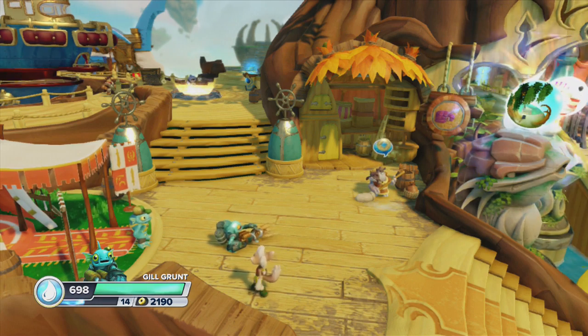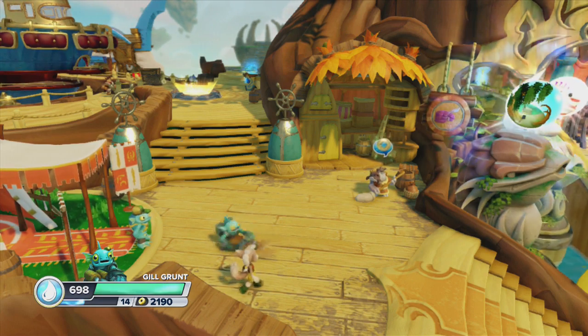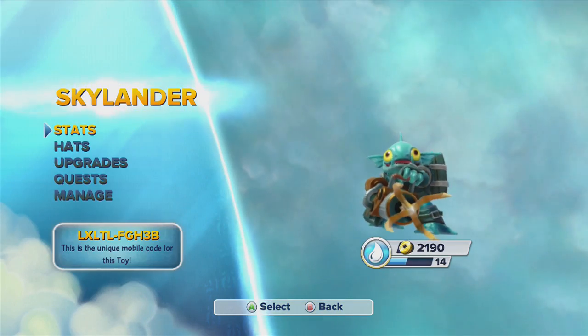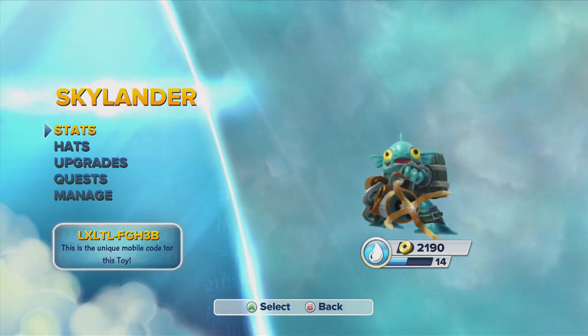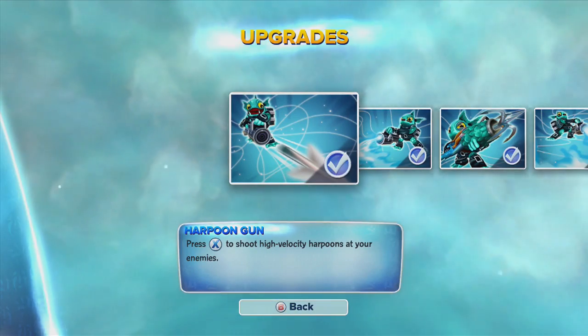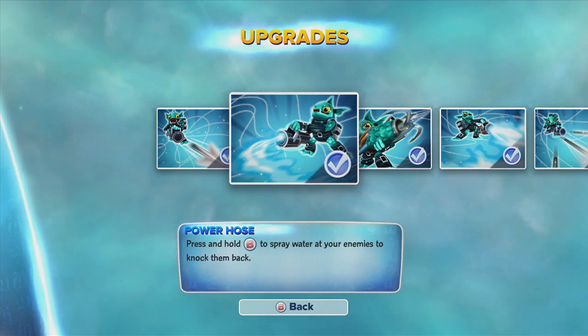Hey guys, welcome to the Super Eye channel. Today we are going to look at all of Gill Grunt's path upgrades, the metallic green one. These are the two ones that you start with: his harpoon gun and his power hose.